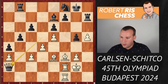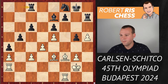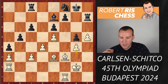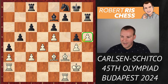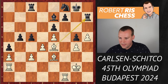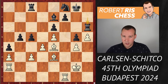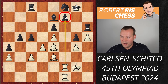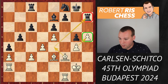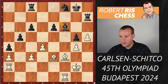Black goes for Qd5+ offering the exchange of queens, but instead of taking, Magnus plays Bf3 — a nice rerouting of the bishop attacking the queen. Qxa2, Rxa2, and the rook also keeps the pawn weakness on a3 defended. The bishop is now hitting the pawn on c6. Rc8 defends the pawn, and now another classy move: white plays g4 to protect the pawn on h5, preparing the bishop to come to e4 to hit the rook. If black ignores it and plays c5, Be4 puts the rook in trouble.